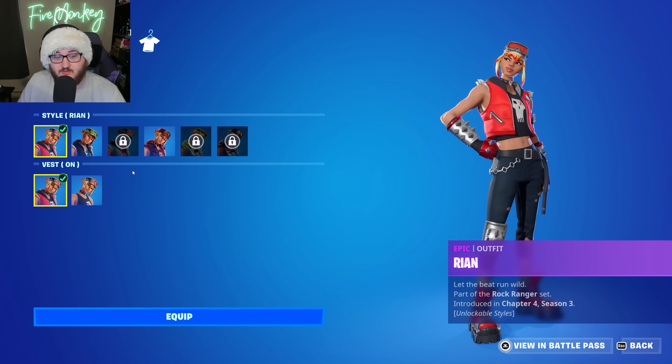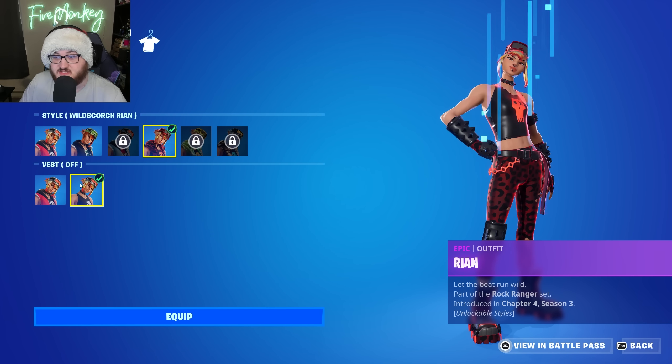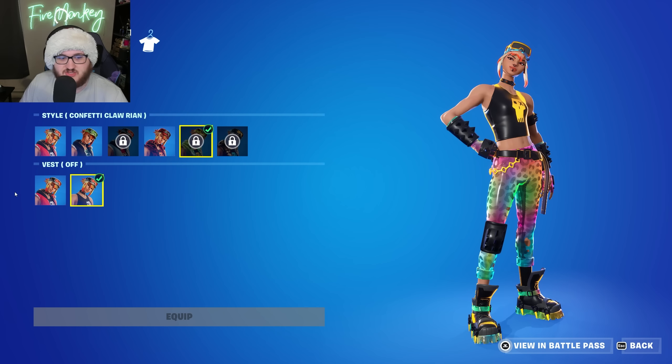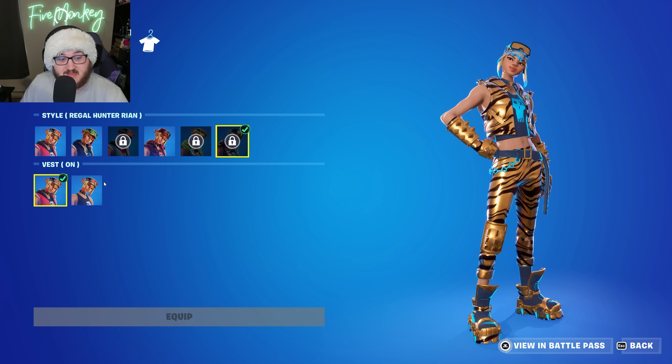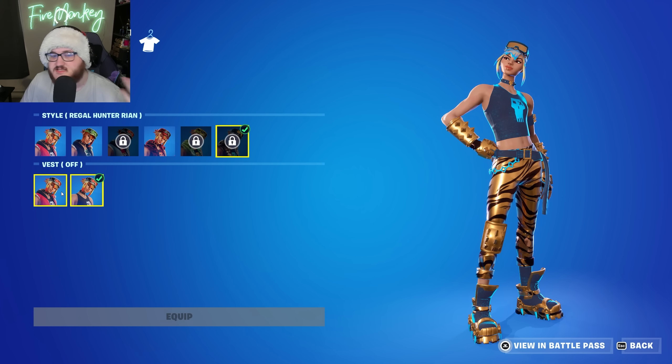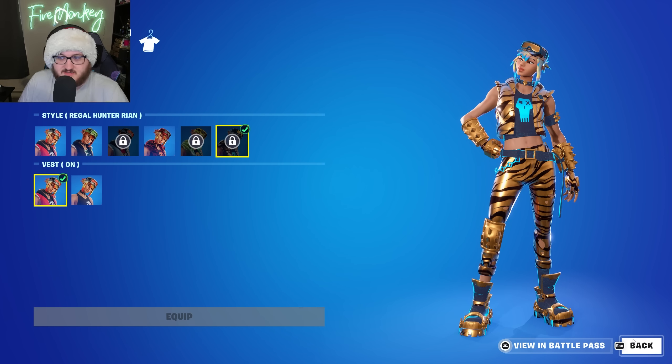For Rianne, we only really have one option — taking the jacket or vest on or off. It's not too much customization with Rianne's super level variants, but it's still nice to see that option available since it exists for the other styles as well. At the end of the day it just gives you a little more customization.